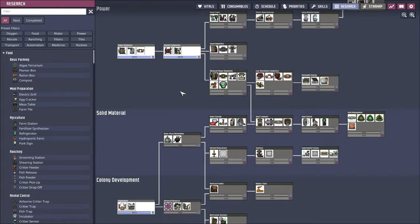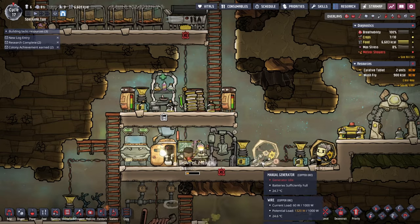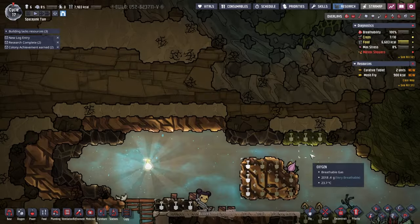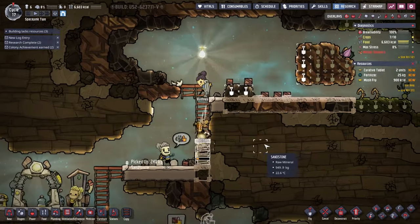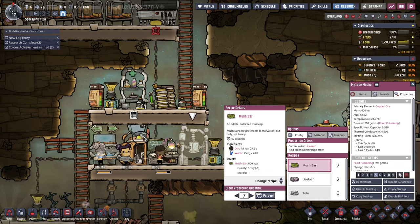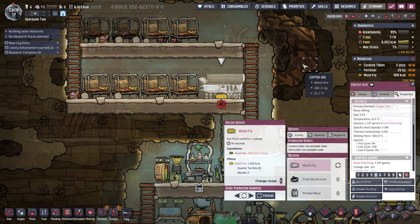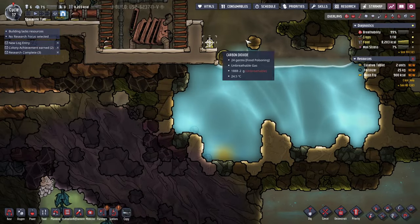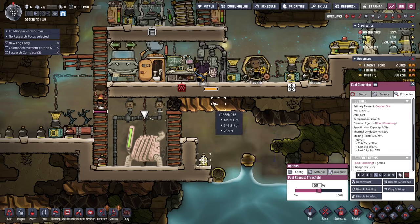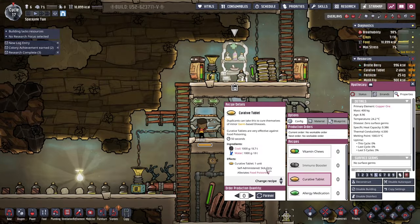Lots to do. I'll get to the supercomputer — can we do supercomputer stuff yet? No, we have to research supercomputer first. Let's research supercomputer first. We're down to low food here; we really need that water. There's polluted water here, but nothing particularly good over here. We're just using this area because I've already sort of oxygenated it. Pitch pump should be able to get some water now, but there's a lot of dirt.